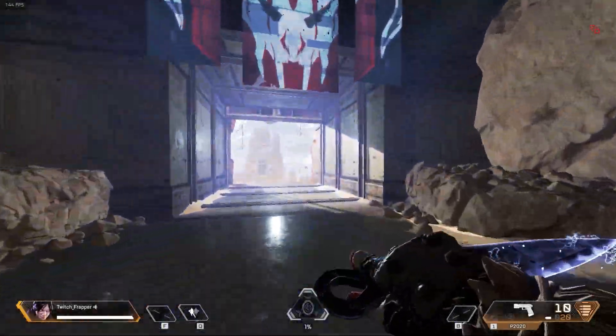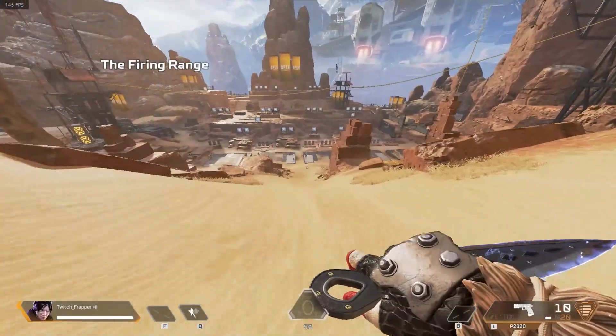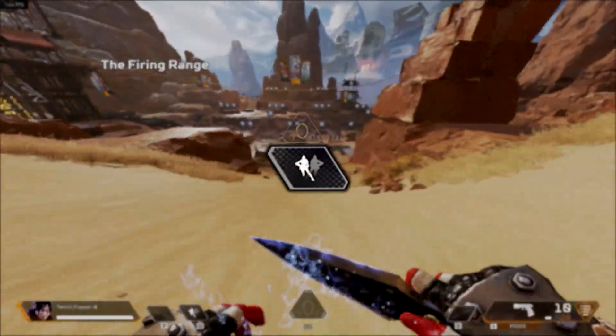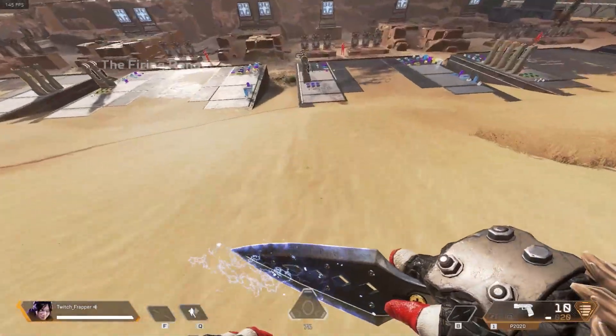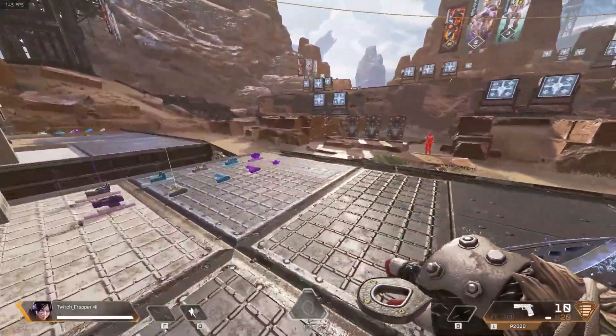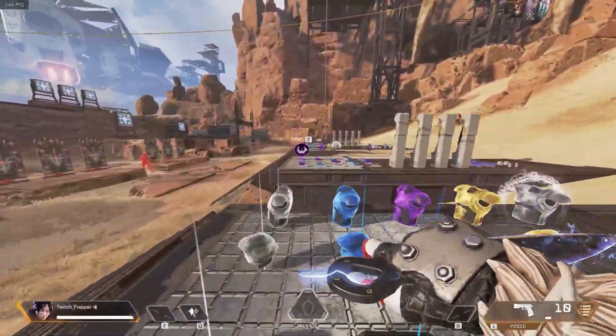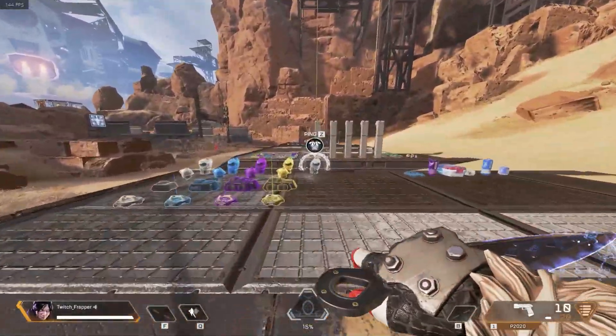Hey, what's up guys, Fabry here. In today's video I'm going to show you how to play Wraith like a professional player. I'm going to give you tips and tricks on how to use her Q, her ult, and her passive. These tips are really easy to do and can make a big difference in your gameplay, helping you get that predator rank or just make you better overall.